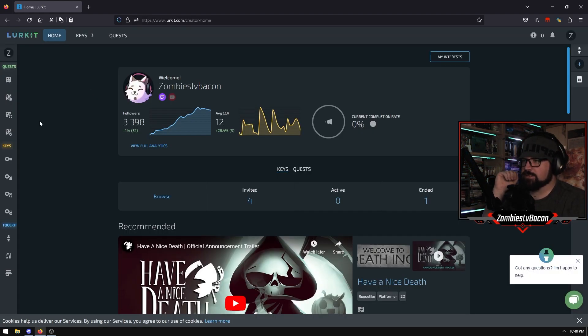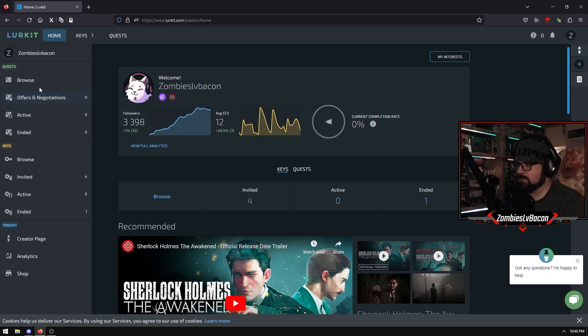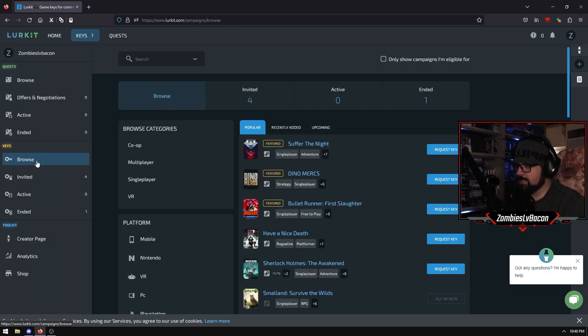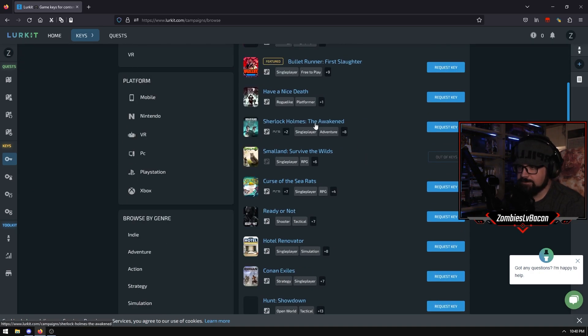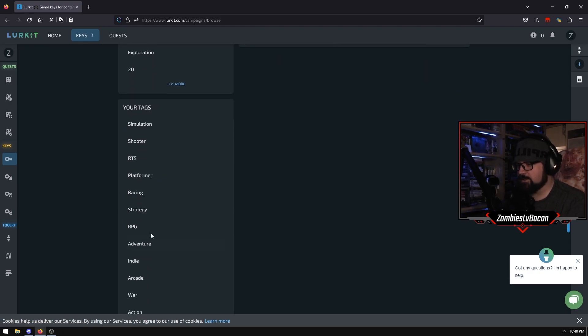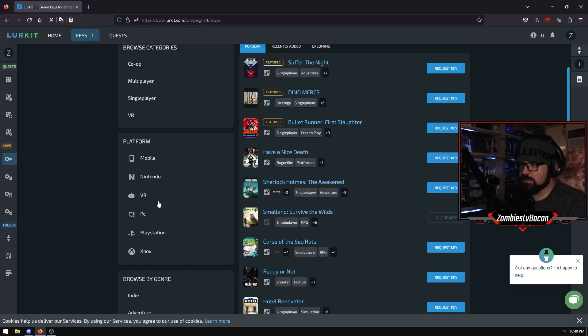The next website we're going to check out is one called Lurkit - lurkit.com. You log in as a creator as you normally would, and you'll find there are lots of different keys and lots of different deals and stuff that go on here. If we go to Keys in particular, there are heaps of different keys that you'll find on here - just loads for all different platforms: PC, PS5, Xbox, you name it, they're on here. Same sort of deal - you can search by tag, search by platform, and so on.